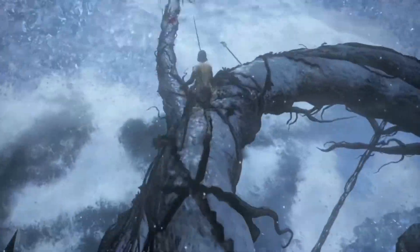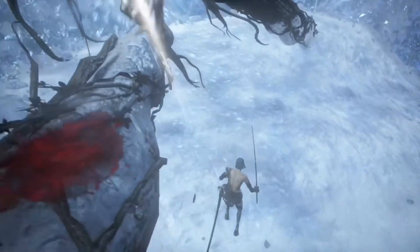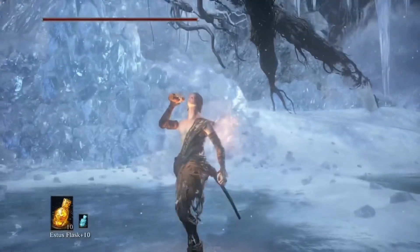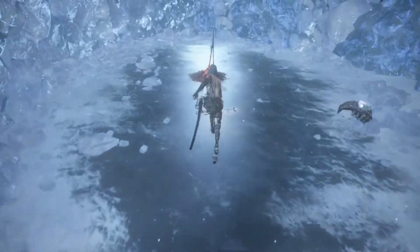Then onto the next and final root. Be extra careful on the way down — this annoying bastard will be shooting arrows at you. Just run towards him and drop off the root before you get to him. Once on the ground, turn around, run under the root and into the cave at the back, and rest at the bonfire.